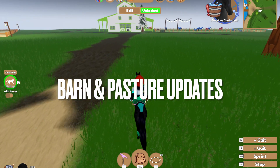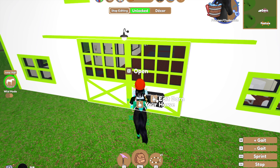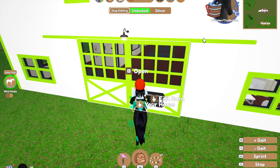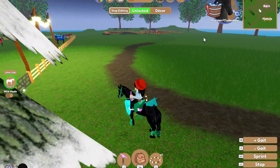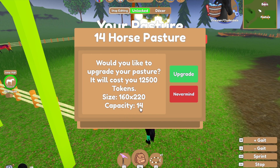There's a new barn and pasture update. Three new barn upgrades: the 10th stall, 14th stall, and 18th stall. When you click edit and click edit barn, you can upgrade - it increases your stores and your item storage. The pasture upgrades are 10th, 12th, 14th, and 18th. I currently have the 12th, so I can upgrade to 14th and then 18th. They're not able to add more pasture upgrades at this time but will possibly add them in the future.